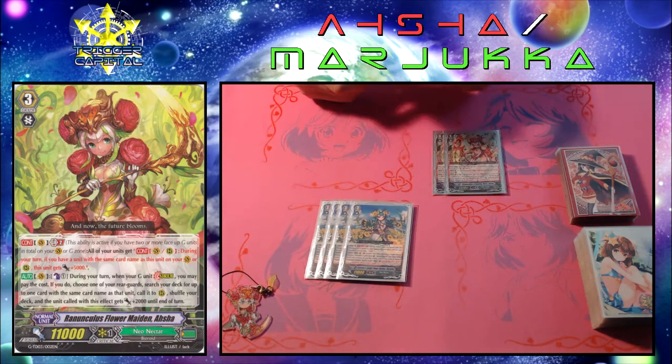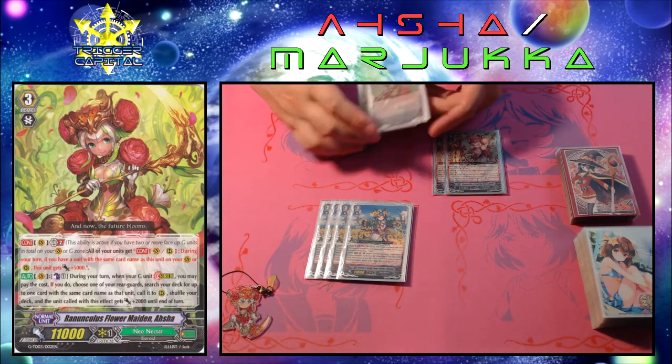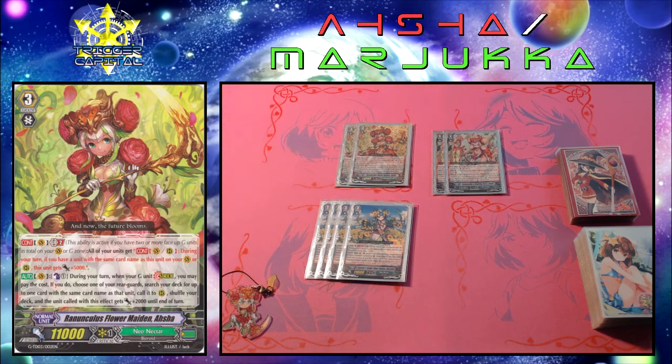Starting with the original Asha: she has two abilities. Her first is continuous vanguard circle GB2 — all of your units get the ability of continuous vanguard or rearguard circle; during your turn, if you have another unit with the same card name as this unit, this gets plus 5000 power. Basically, all your units on the field that have a copy also on the field each get plus 5000 power. Her second ability is auto vanguard circle: during your turn when you stride on top of Asha, you may counter blast one, choose one of your rearguards, search your deck for up to one copy of that card, superior call it to rear, and that unit gets plus 2000 power until end of turn.